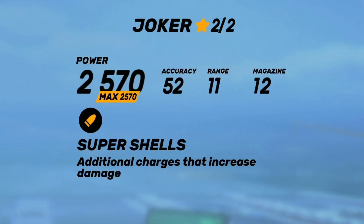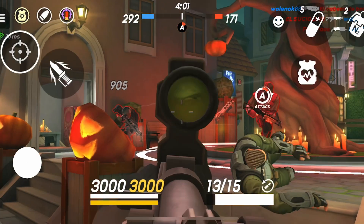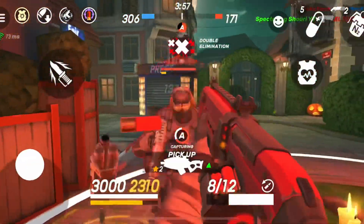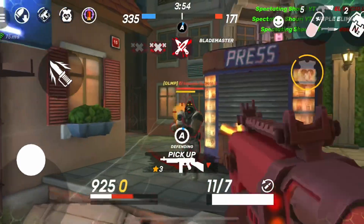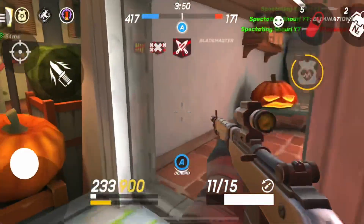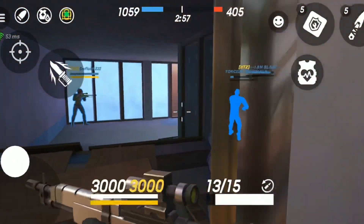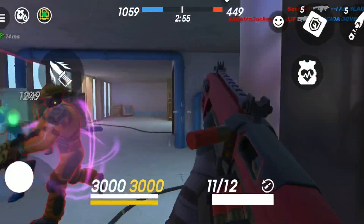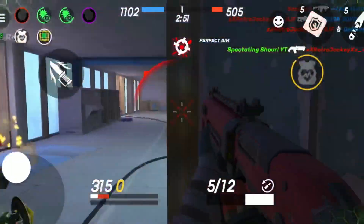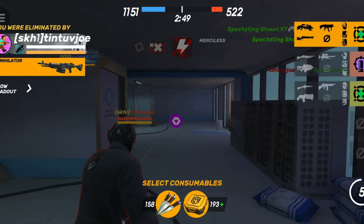Next up is Joker. Joker has super shells, which means every third shot does super damage. Right here we're going to shoot this guy, get the double, and then go for the triple using our Kingslayer, then go back for our Joker-Kingslayer combo and get the four at once. It's an amazing rushing shotgun. One of the best things about it is it shoots so quickly and every third shot does an absurd amount of damage, which also helps a lot.